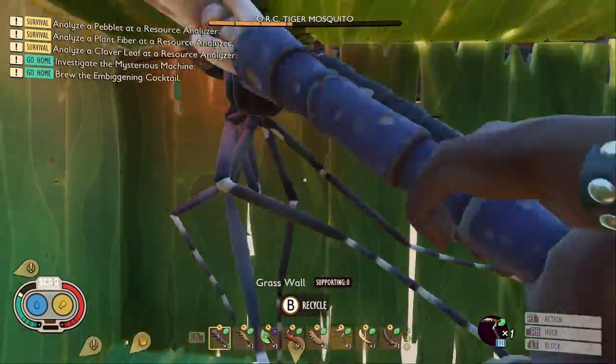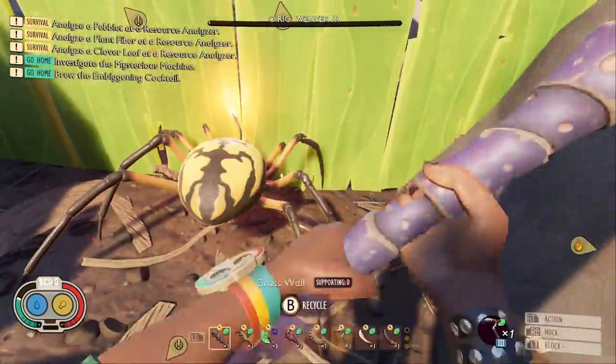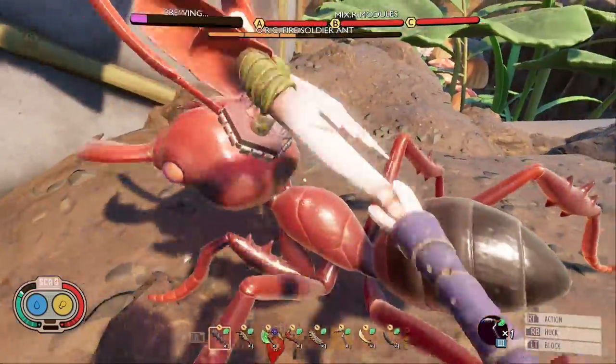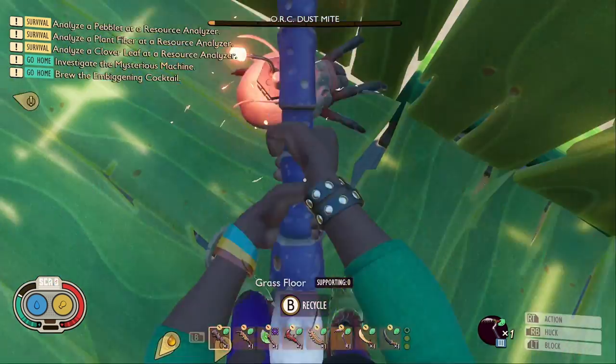If you want a chopping weapon, you might as well use the Termite Axe, because you can use a shield with it, and it's only 1 second slower. If you like two-handed weapons, you're better off using the number 1 or 2 spot. The only reason to use this weapon would be for Apex Predator, which would boost its speed, making it slightly better.